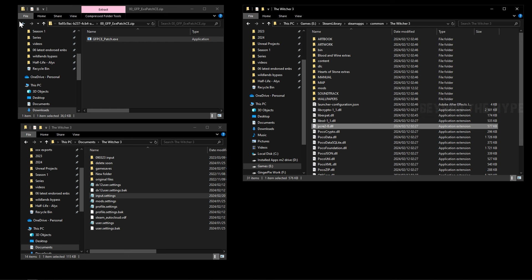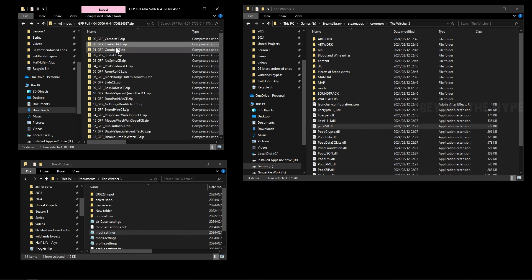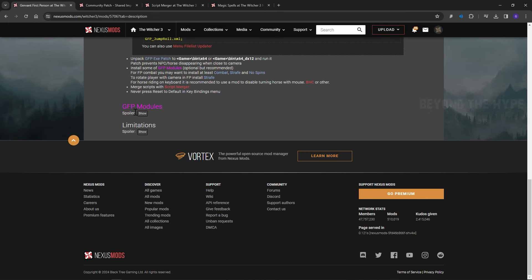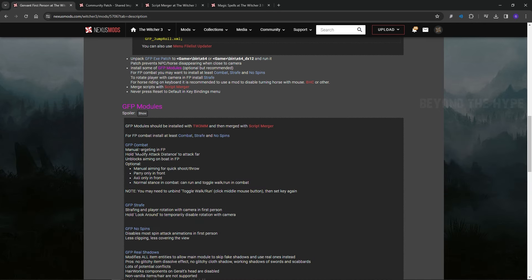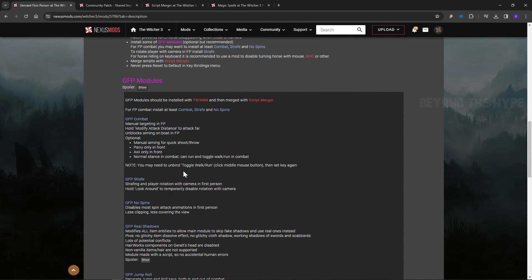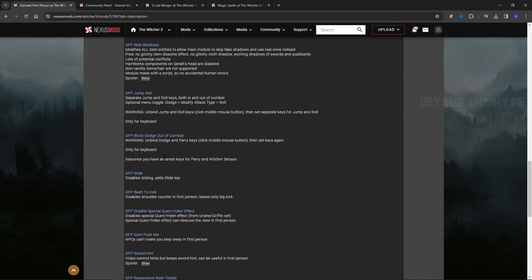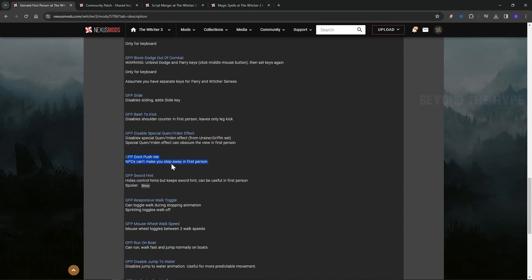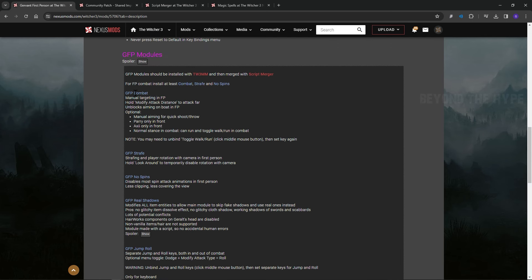The mod is fully installed, but there are still optional modules to choose from. You don't have to install any of these, but the modder recommends installing Combat, Strafe, and No Spin. You can read about all the modules in the mod description under GFP Modules. Some nice ones include Mouse Scroll Wheel for different walking speeds, and Don't Push Me so NPCs can't make you step away in first person.